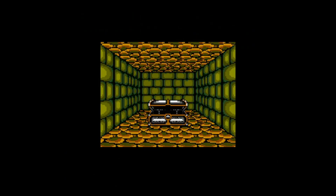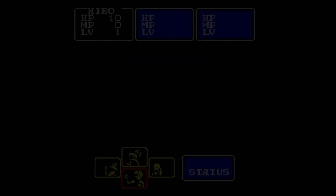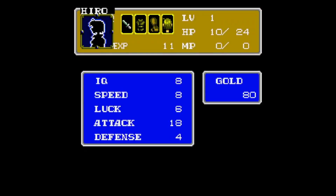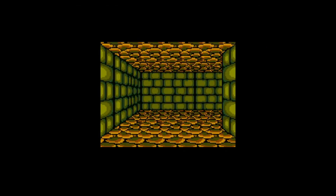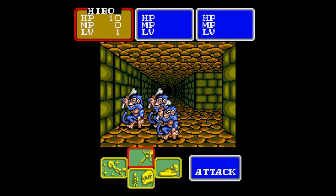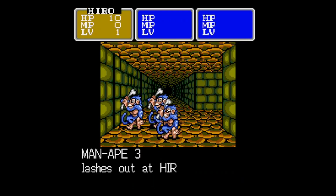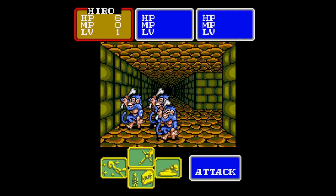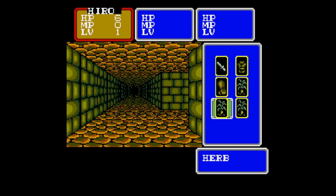Inside the chest is an herb. The only way to actually check what your level is is to open it. This would be a good time to run. Go ahead and use one of my herbs to pull me back up to perfect health. And now I'm just going to turn back and meander around this little area.